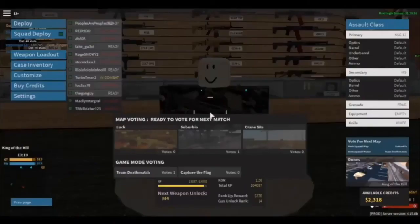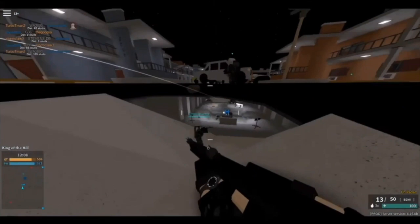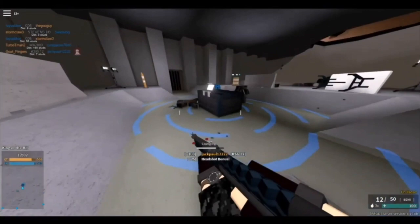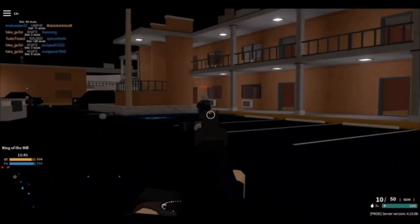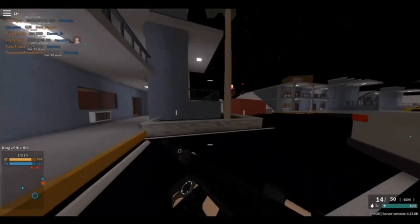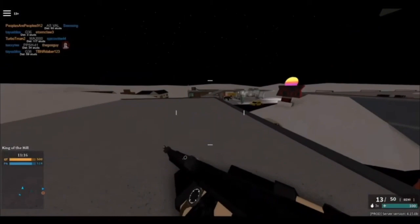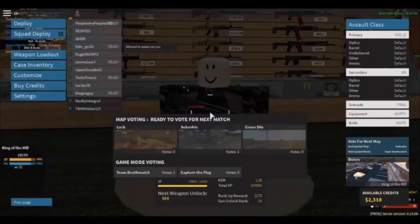Oh, I forgot it's King of the Hill — I should be capturing the objective. Yay, I got the kill. Free points. Is this an opponent? Where are the people at? I can't see anything, it's too dark. I hate dark maps. Why couldn't it be Dunes during the day? Where am I pointing? Where are the people at? I want to shoot them. Did they nerf the gun? Oh there's people up here — I thought they were opponents. Where are the bad guys? I win. Did the gun go through them? It's supposed to be an instant kill.